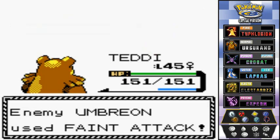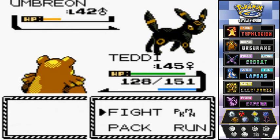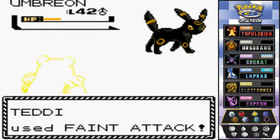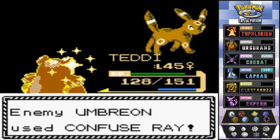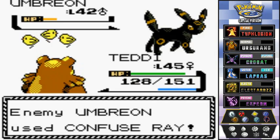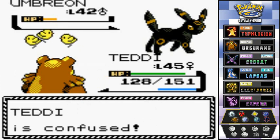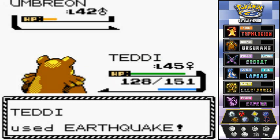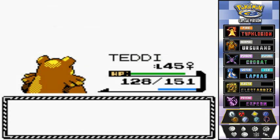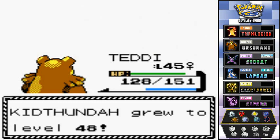Umbreon took a Return attack from my Teddiursa, one of my most powerful Pokemon, and she returned it with a Faint Attack. I use Faint Attack back but it doesn't do a lot of damage and it confuses me — probably should have used Return again. I got cocky, so let's finish it off with Earthquake. Yes! Earthquake is hurting it and Kid Thunder grows to level 48!